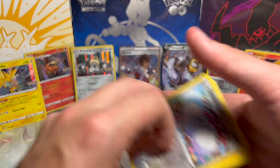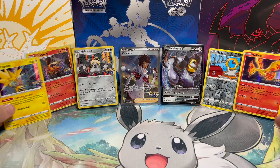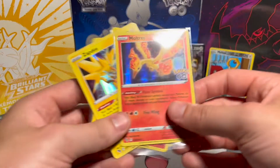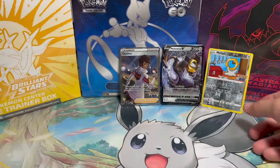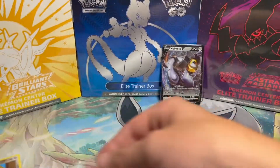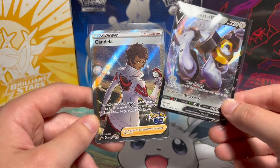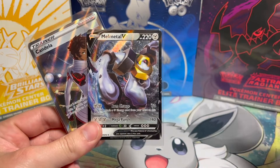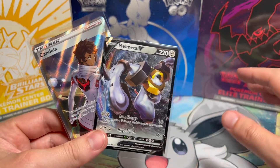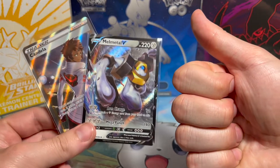Well, the Pokemon Go set is actually really fun to open — I've had a lot of fun opening Pokemon Go. We didn't get a Ditto this time, but we did get this Moltres, this Zapdos, a Charizard, a Melmetal, a Meltan, a Melmetal V, and our Candela promo. Thank you so much for tuning in, guys. If you liked the video, please like the video. Hit that subscribe button and I'll see you in the next one. Thanks, bye!